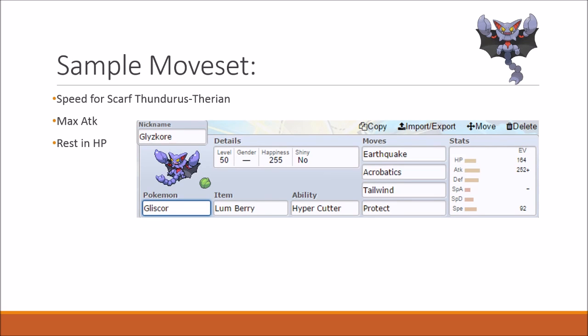Let's have a look at a sample set I created. 92 speed EVs — so that your speed outspeeds Scarf Thundurus-Therian in Tailwind — max attack, and the rest in HP. Hyper Cutter is the ability here because we're not using a Toxic Orb, so it's probably the next best ability, as it doesn't allow your attack to be lowered. I use this Gliscor in conjunction with a Swaggered Thundurus, so I could Swagger myself, set up Tailwind, and have plus-2 speed and plus-2 attack, as well as Acrobatics and Earthquake as powerful STAB attacks. It's quite a gimmicky setup, but it can definitely work out.